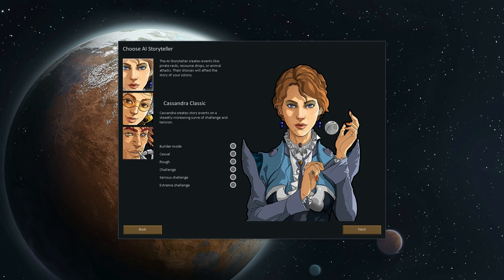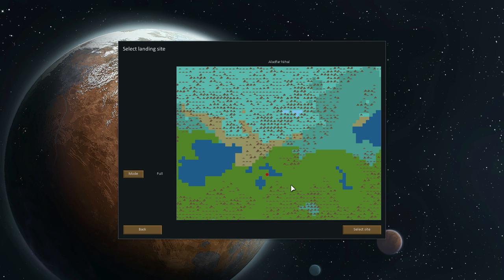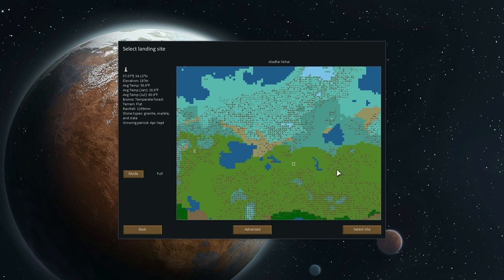Now we need to do a new colony. We're going to be playing on Cassandra Classic on Rough. And select our world. Now we need to decide a place to start. Do you want to start in the north or a little bit more towards the middle? That looks like a good spot. Let's see what we've got here. Elevation, 419 meters. Average temperature is 48 degrees Fahrenheit.